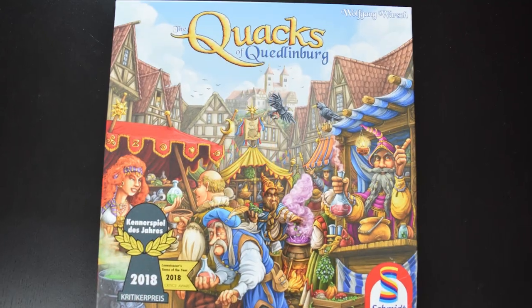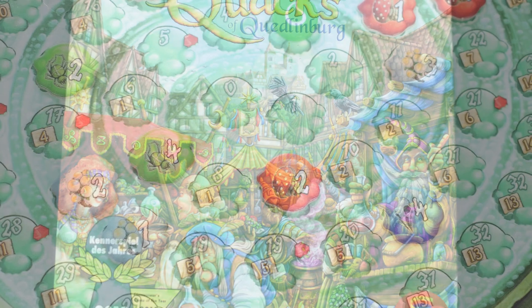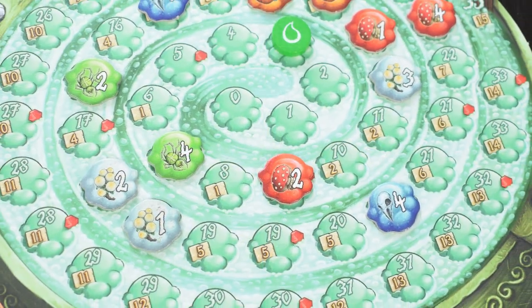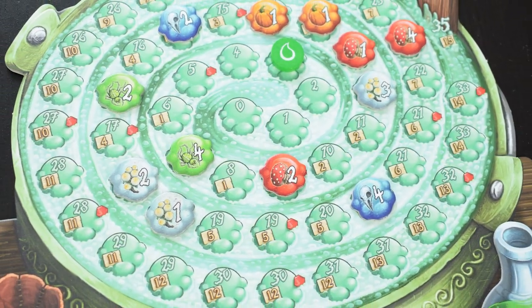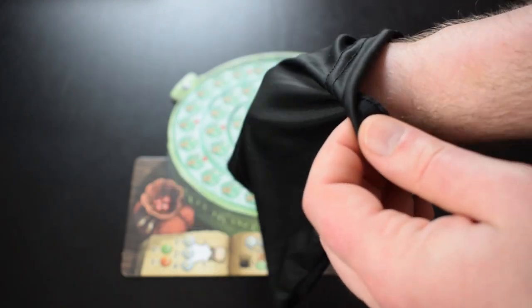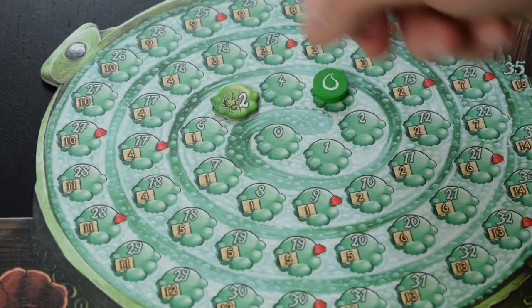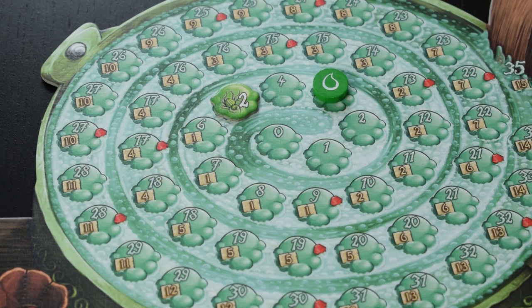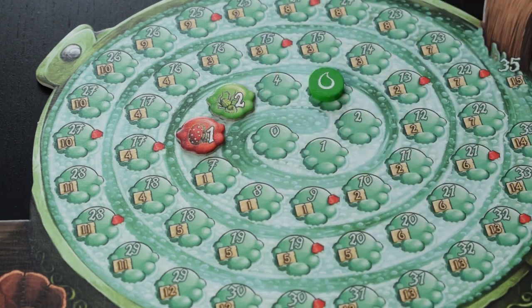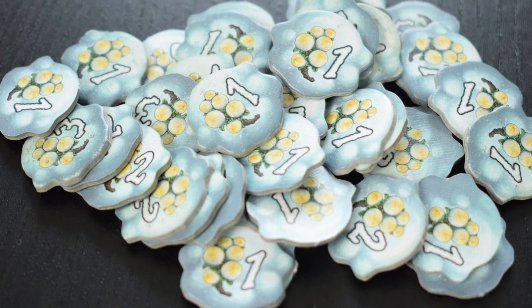In The Quacks of Quedlinburg, players will push their luck to make the best potions Quedlinburg's ever seen. Each round, you'll draw ingredients from your bag and add them to your pot, trying to advance as far as you can. The further you get, the more victory points and purchasing points you earn. You have to be careful, though,